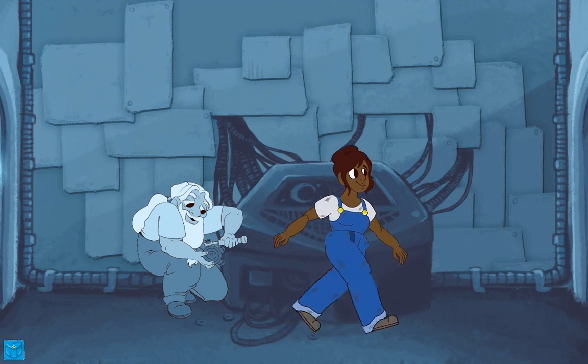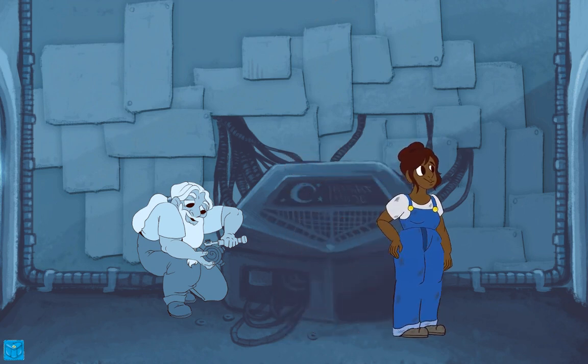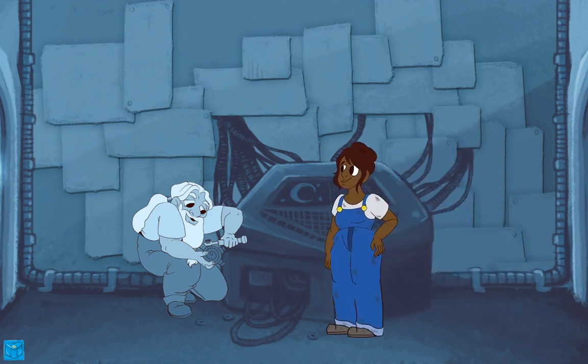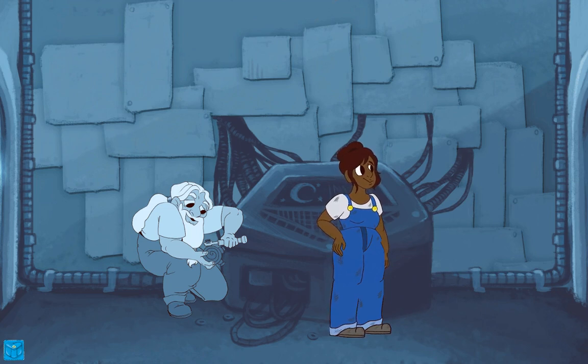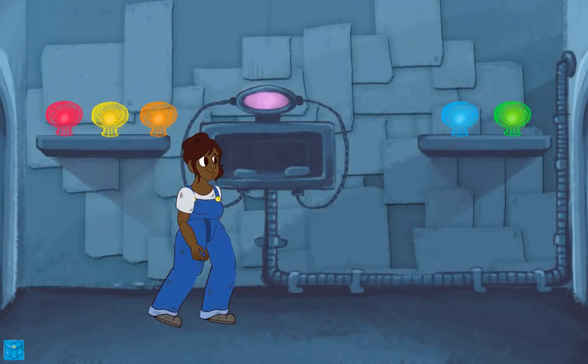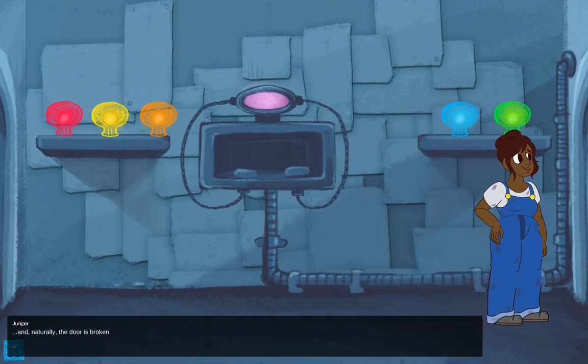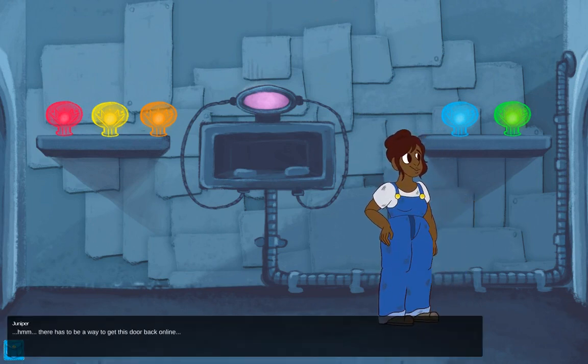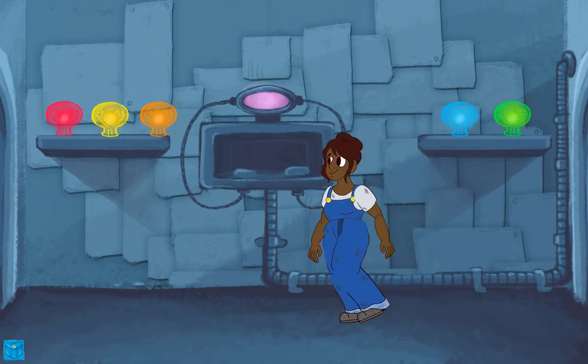We start off in this room with a mechanic who appears to be working on a machine that simulates night and day. It is not clear what this machine does. The only thing we can gather is that our protagonist is also a technician, and the door is broken. There has to be a way to get this door back online — so there's a small puzzle.